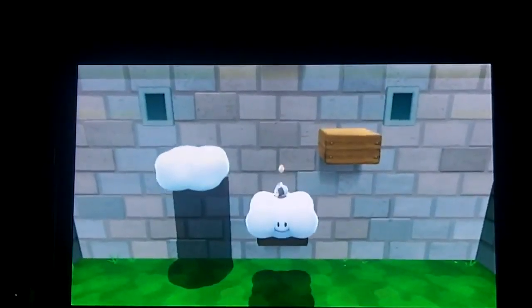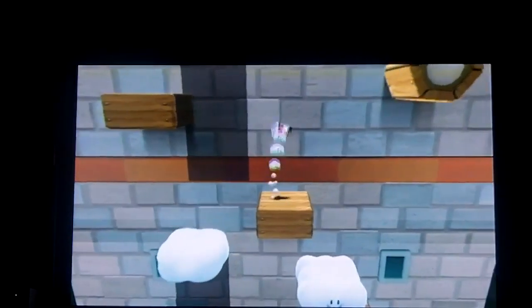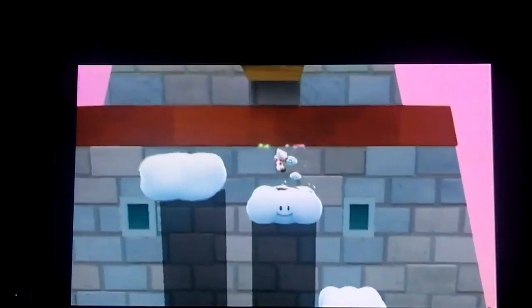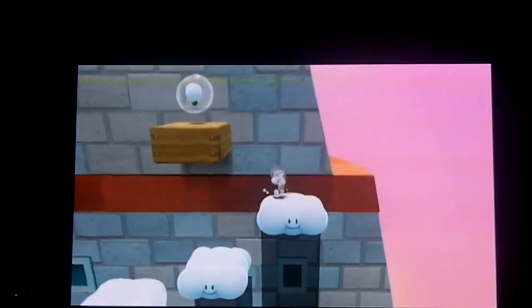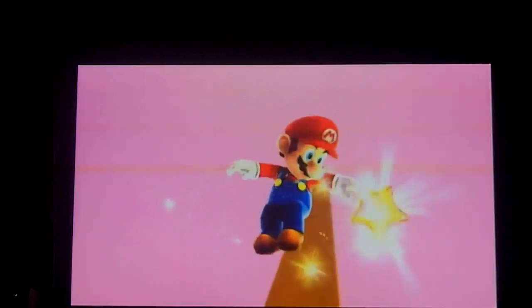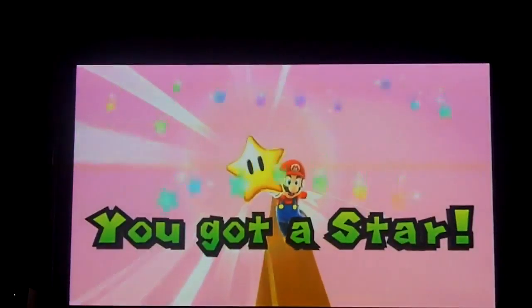So just go up there. You don't have to use that cloud platform — you can just go up these wooden things. Sometimes you have to, I think — actually I don't think you have to. Yeah, I don't think you do. Right here you don't need the cloud flowers anymore — well, you don't need the cloud platforms. And the star is right there. So that's it for this part. Stay tuned for part eight — I'm just showing you the Right Side Down Galaxy. Thanks for watching.